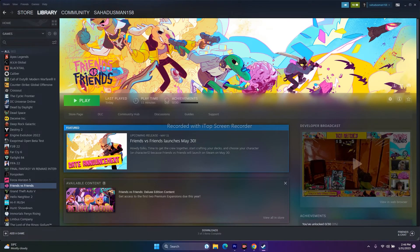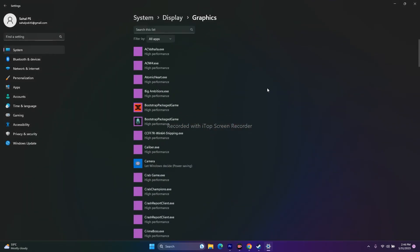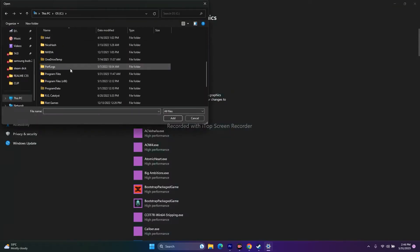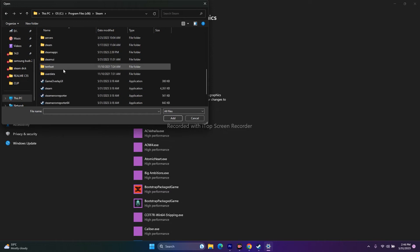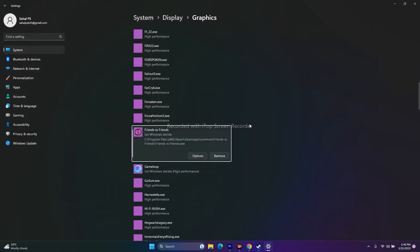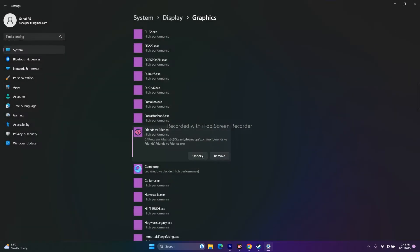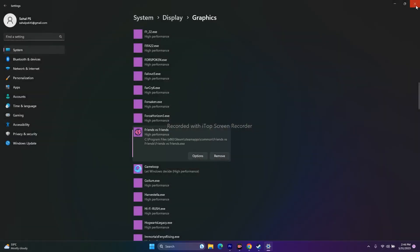Run the game on your dedicated graphics card. Go to Graphics Settings in the Windows search, click Browse, navigate to Program Files (x86), Steam, SteamApps, Common, Friends vs Friends, and add the executable. Once added, click Options, change it to High Performance, and save. This ensures the GPU is properly utilized and should resolve crashing.